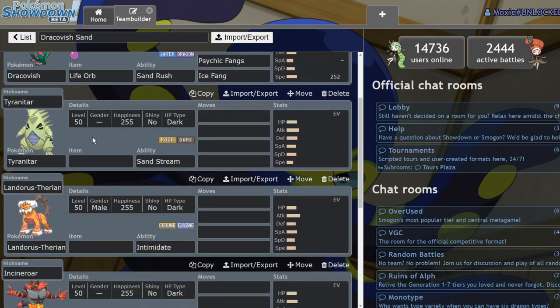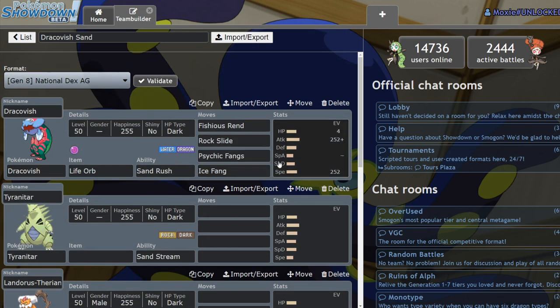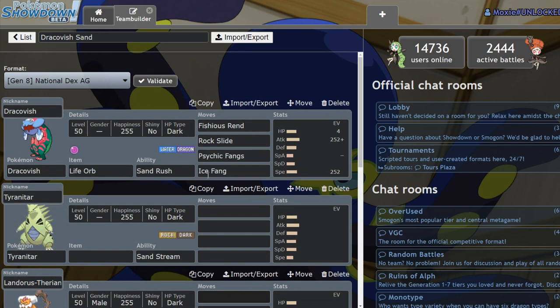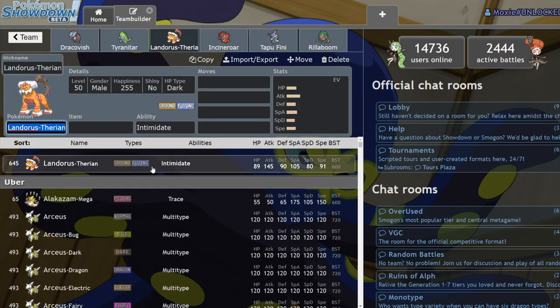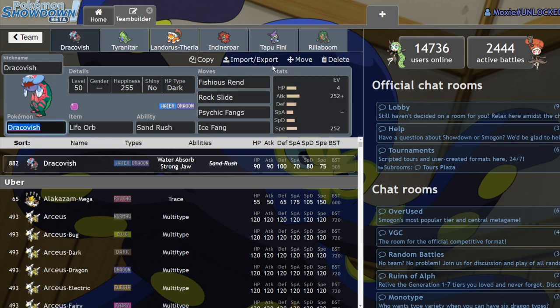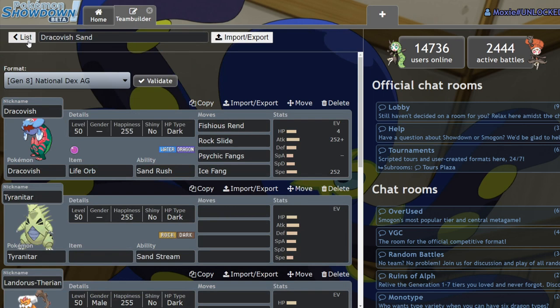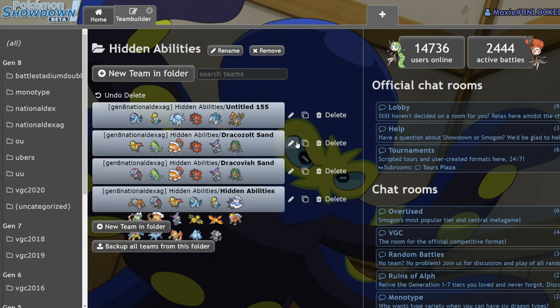Sand teams benefit so much from this because when you were using Tyranitar and Excadrill in the previous format you were weak to opposing Ground-types. Ground-types were the bane of your existence. Landorus-Therian would be the bane of this team's existence if it weren't for Dracovish, which can easily one-shot it even at minus one. There's really no reason to run Ice Fang — Fishious Rend does way more damage. Dracovish on Sand is going to be probably one of the biggest benefactors of this update.